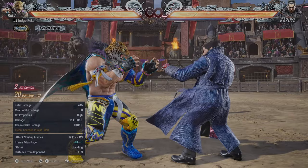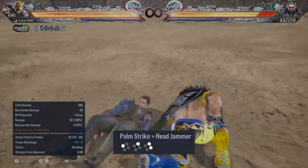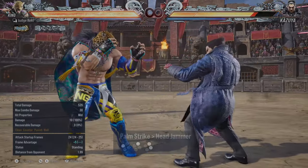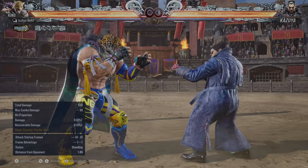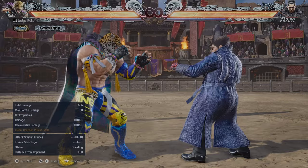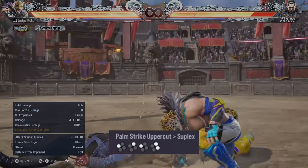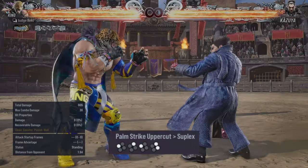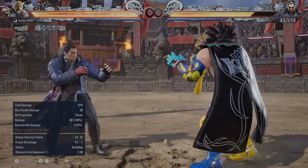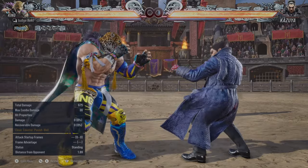You can do 1, 2 and then press 1, 2, then 3+4 for a grab. Simple enough. If you poke people and hit-confirm, you can go into a grab. You can also use the grab on block, but be careful — people might duck it. That is 1, 2 into 3+4: a good round starter, and not that bad if people are not blocking or ducking.